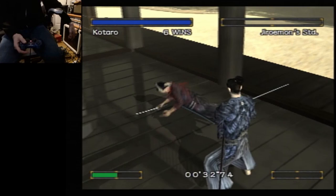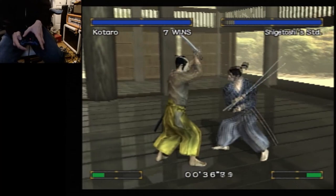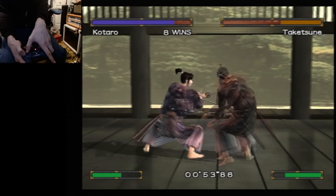The way this game queues inputs is very weird and hard to understand. Sometimes you'll press the parry button and the game will just attack instead. Sometimes an animation cancel just won't go through — you just have to live with that. I didn't do the running attack there because I released the stick before I got to him, but that's fine.